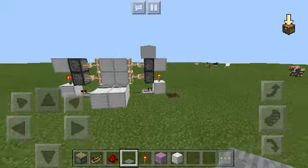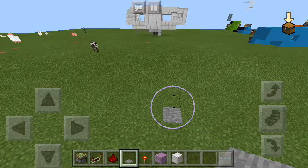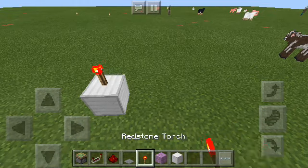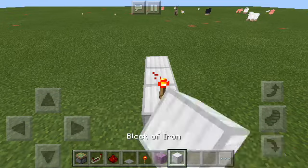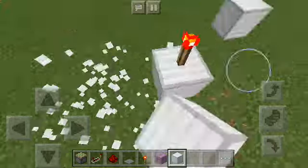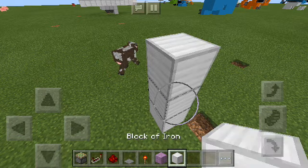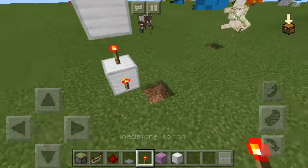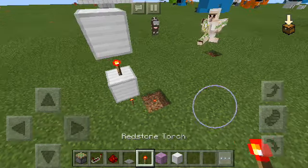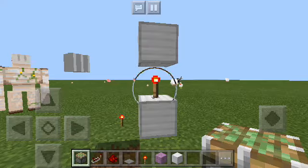I'm actually going to build this now so you can see how it's done. What we're going to do is place a block — it doesn't have to be an expensive block, it can be dirt if you really want to. This block here needs a torch on it. So: place block, torch, and block.